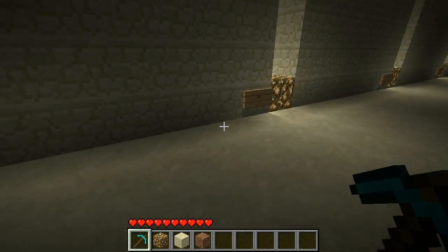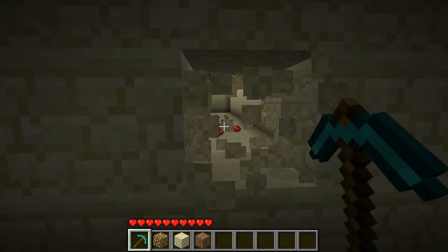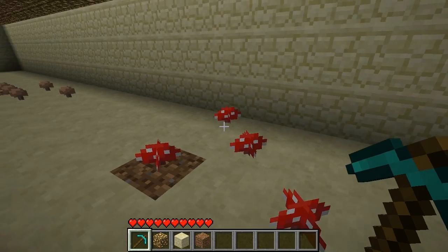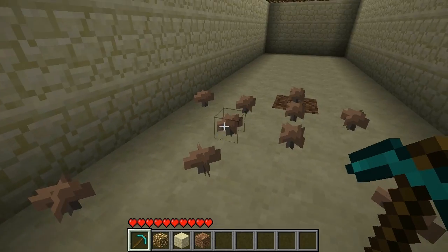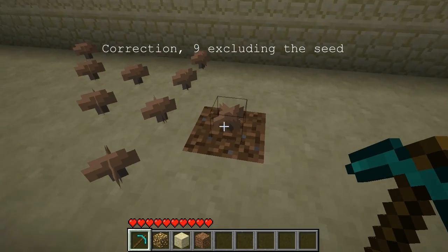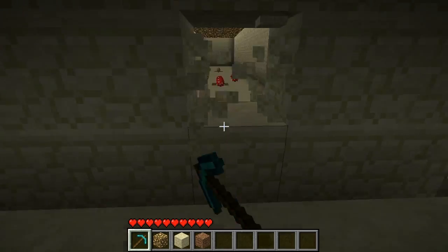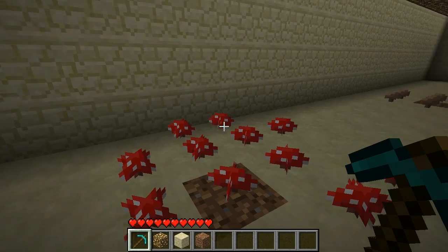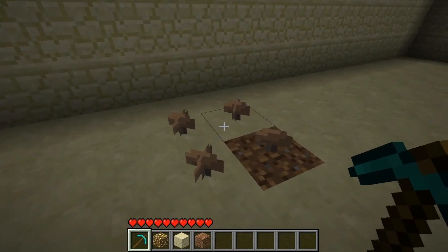Level 12 is where we know mushrooms can start spreading. Let's see what we got: 4 red — well, 3 red because this one was the original one — and 10 extra brown excluding the seed. Level 11: 10 reds, 3 brown.